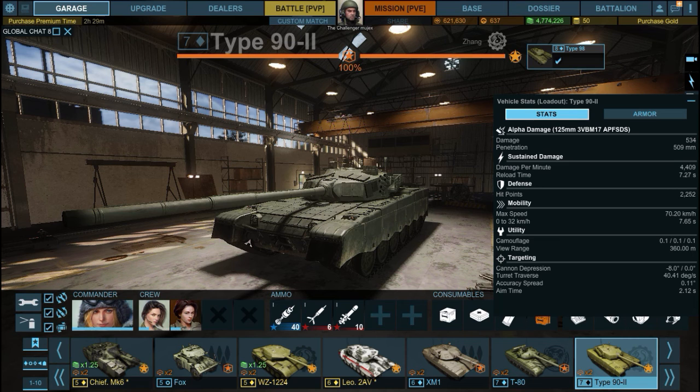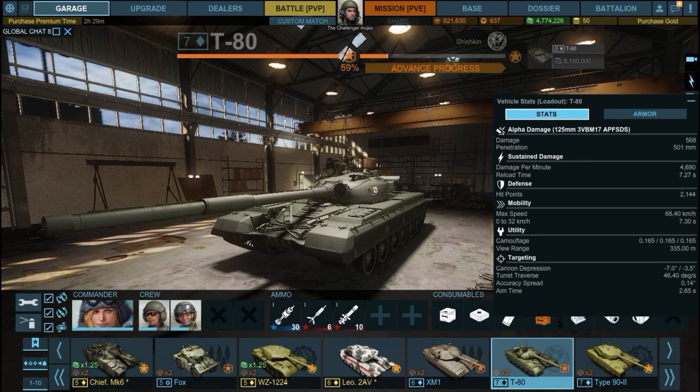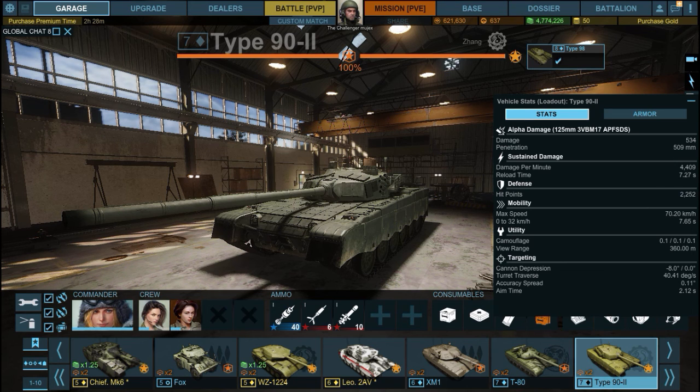Mobility: top speed 70.20 km/h with a 7.65-second acceleration. It's actually more mobile than the T-80, which was previously the most mobile tier 7 MBT in the game at 68.40 km/h top speed and 7.32-second acceleration. The T-80's acceleration is slightly better, but on flat terrain most tanks including both these will do around 50 km/h.